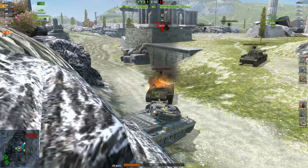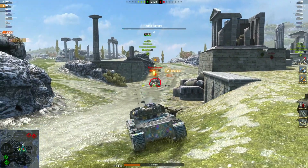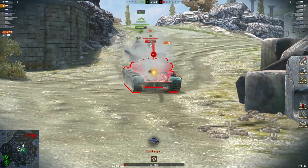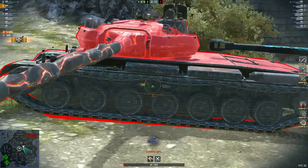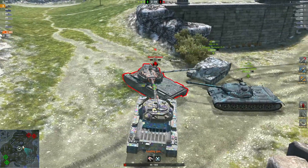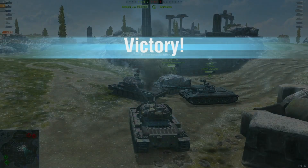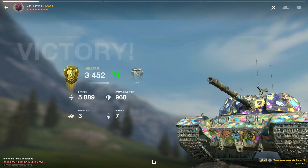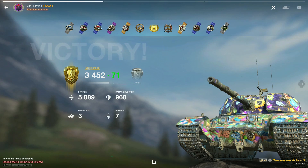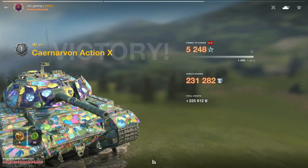And there goes the 53TP, pushing in on the Skoda. Another nice shot in there - 5.7k damage. Going to get this last shot in, finish it off - oh, unlucky. But well played indeed. Thank you again Yo for your replay. Let's take a look at the official results. As it comes in: 5889 damage, 960 blocked, three kills, 5248 XP, and 225,000 credits.